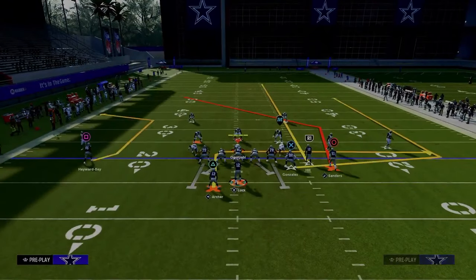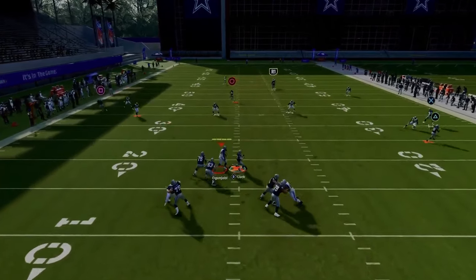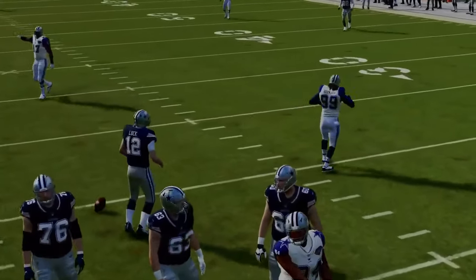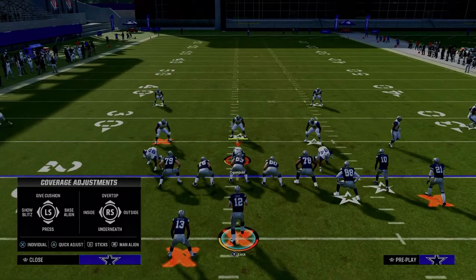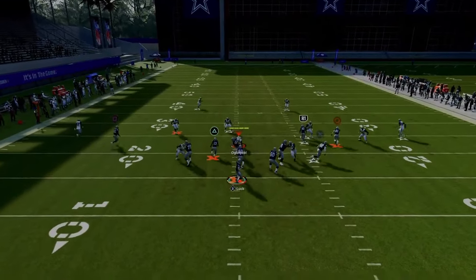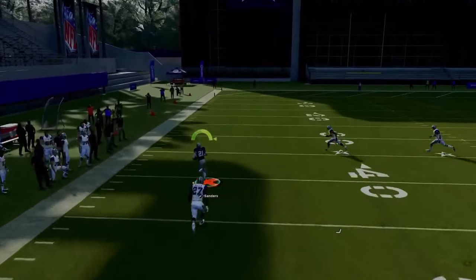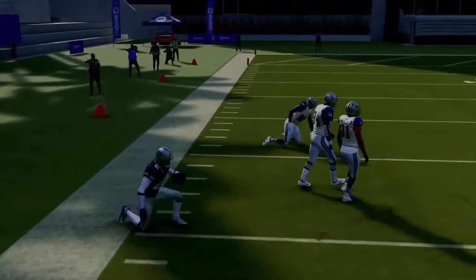Against cover four drop, it does a little better job defending, but once he crosses the face of the safety on the solo wide receiver side, you can hit this over the top. You do need a little more time, but generally when people are running cover four, they're only sending three rushers. Wait for him to cross the face, pass lead left, and if you juke one guy and break a tackle, you could potentially have a one-play touchdown.